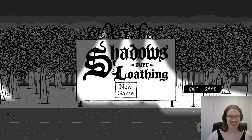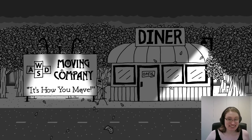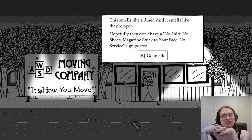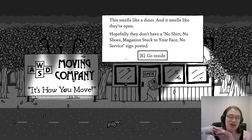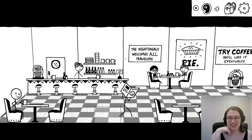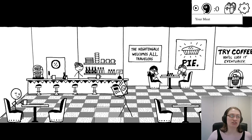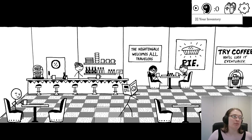I've been talking for over five minutes, so let's just get going. Wasted Moving Company — it's how you move. Okay, I'm the person with a newspaper on their face. I'm going to the diner — it smells like a diner and it smells like they're open. Hopefully they don't have a 'no shirt, no shoes, magazine stuck to your face, no service' sign posted. The Nightingale Diner. So we've already got some options here — that's how much money I have. As mentioned, it's meat. This exact drawing of a piece of meat is the same one they use in the original Kingdom of Loathing.